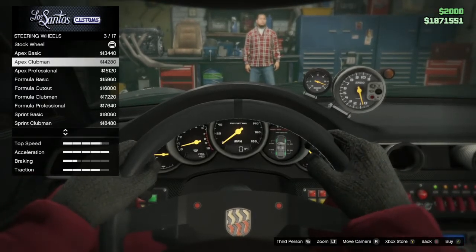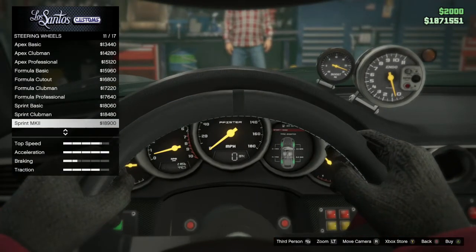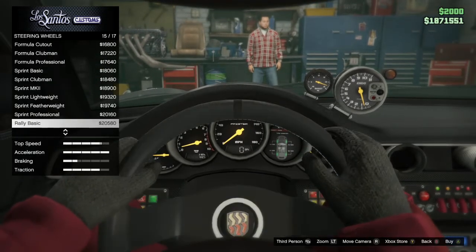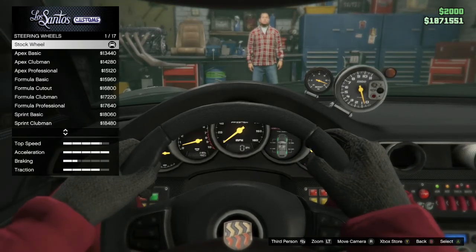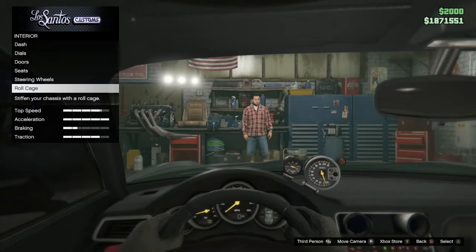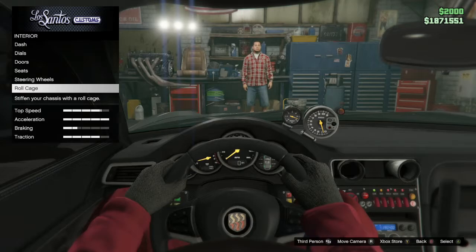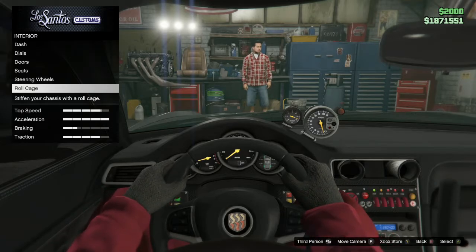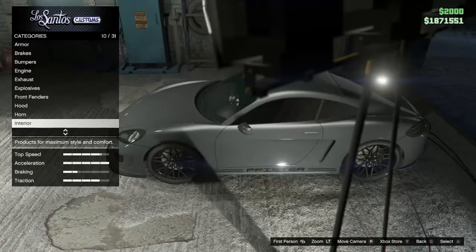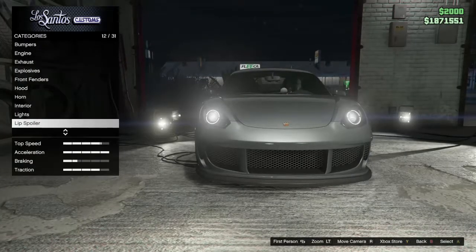For steering wheels, I feel the stock one looks better, although you can pick the Apex Basic if you want to have the Pfister logo on it. I'll scroll through the steering wheels real quickly — it's just the same steering wheels as the other vehicles that have been added. I do like the gauges in the front. The interior is the same as the Comet S2; they're both unique in terms of their interior design, at least something new.